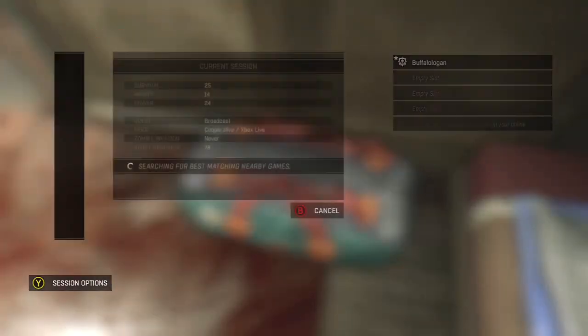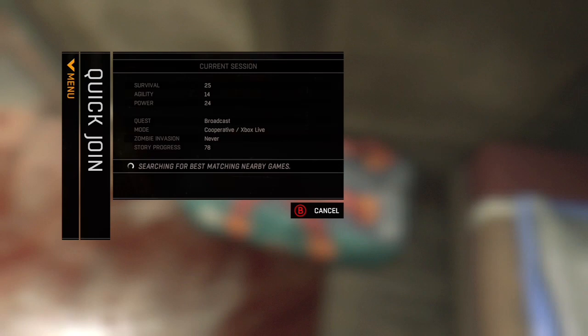So after a little bit, once it's found a session, something will appear that says this session takes place in a different map. Or if it doesn't, it'll just tell you something else about the story.